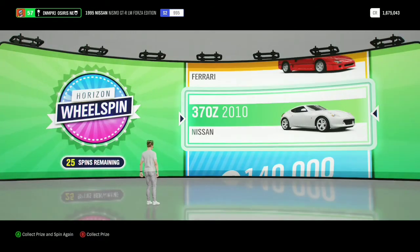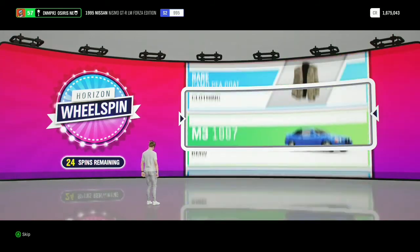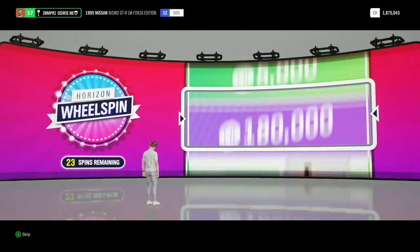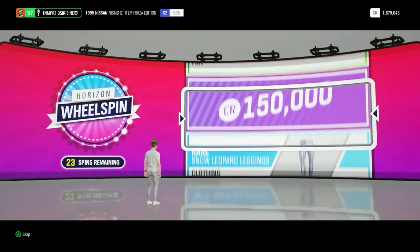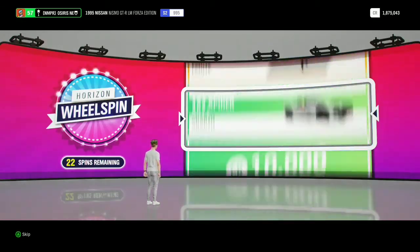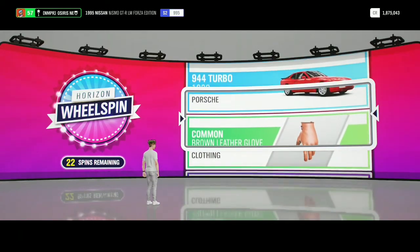Nissan 320Z. I would love that Ferrari but I might buy it because I need it. Also I have 1.6 million credits and there is 200,000, and the goal is to get 2 million, so let's see what we are gonna get. I'd be more happy if we get 5,000 credits but no — we got some crap clothing item. Fuck clothing items in Forza, for God's sake.